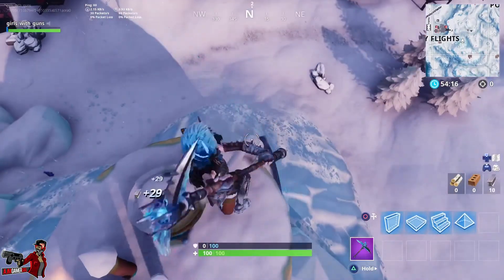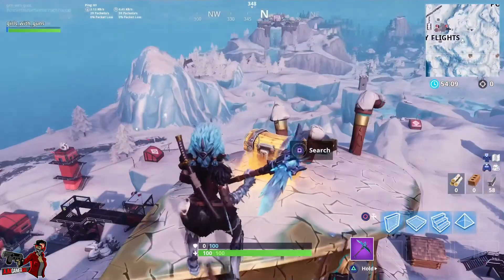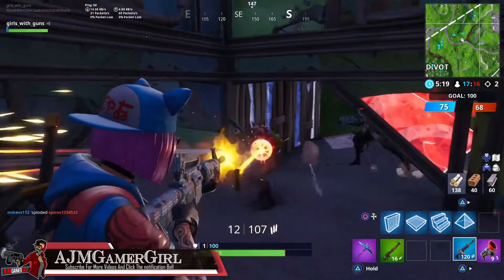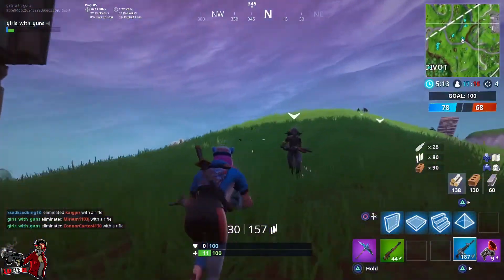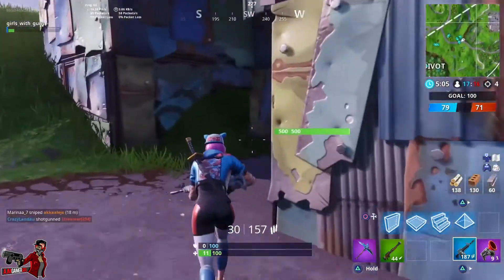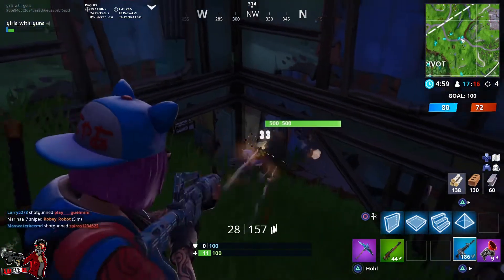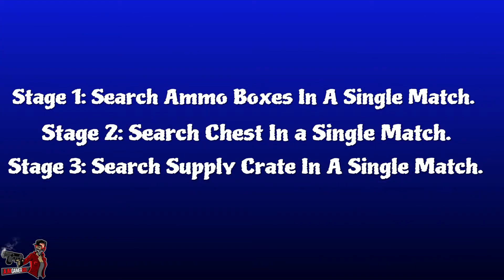A lot of people like to camp on hills and in trees, but it is what it is. Now we need to get 500 headshot damage — it's pretty easy and we don't need to do it in one match. You can use a shotgun, an AR, a pistol, a sniper rifle. You don't need to kill anyone, you just need to get the damage — though 90% of the time if you shoot someone in the head you're gonna kill them, but hey, this is just a video game.